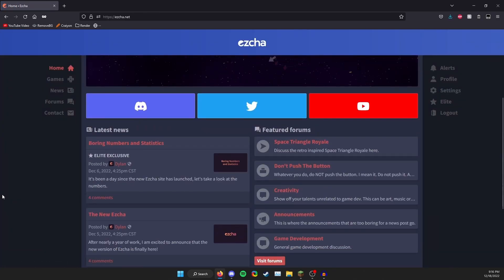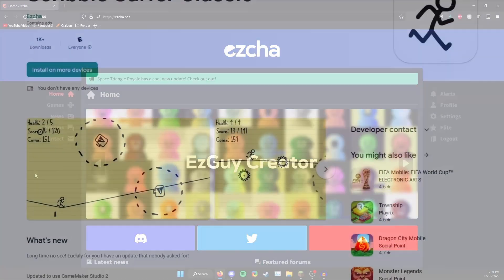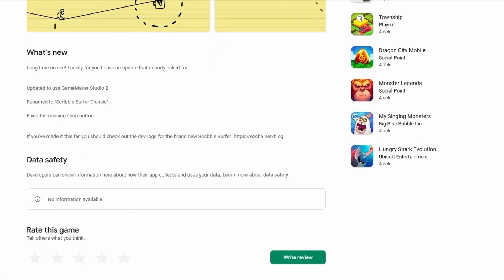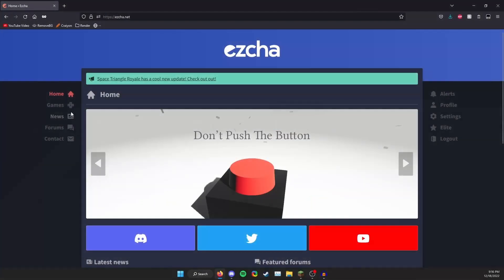Ezcha has had a site for a very long time at this point. A while ago, ezcha actually released a game of his own called Scribble Surfer, which is on the website that you can play. But with the release of this new site, he's released a bunch of games, so we're gonna try them out.